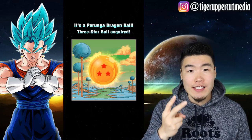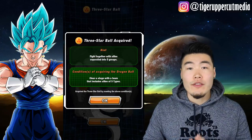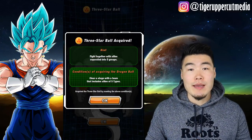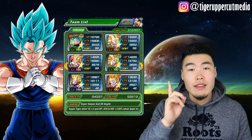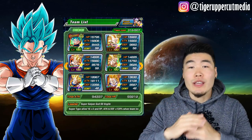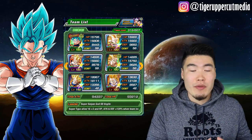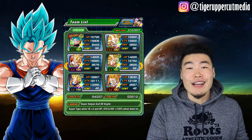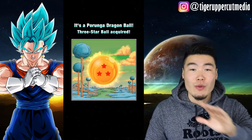The 3-star Dragon Ball for the second set of Purunga Wishes is now available to be collected. To get this ball, all you have to do is clear any stage with a team that contains one character of each type. For example, this Heroes team that I used got me my ball, but you can literally run any team that you can build. It doesn't even have to make sense — you can run a team of all R's as long as it contains all 5 attributes. So that's it for the 3-star Dragon Ball.